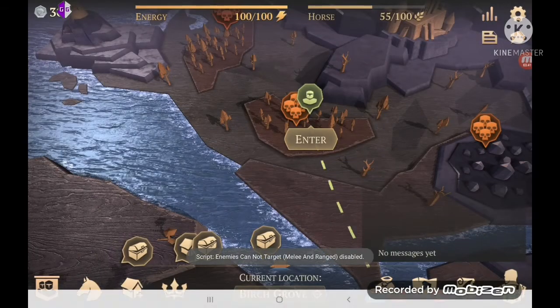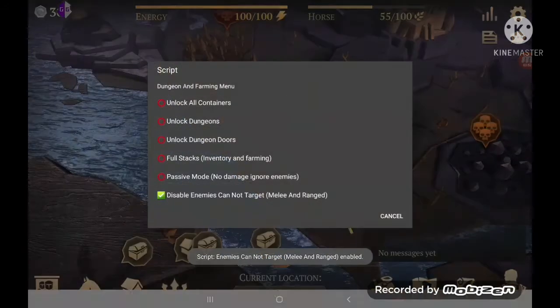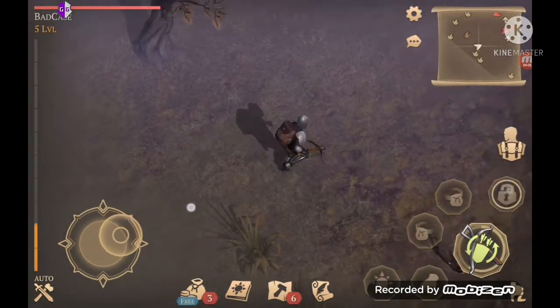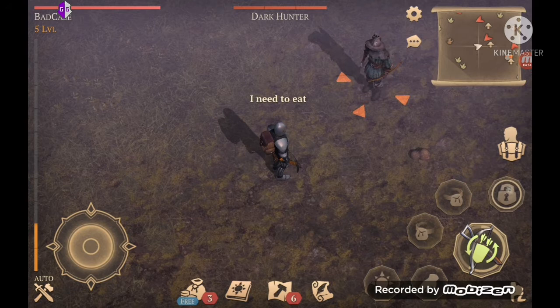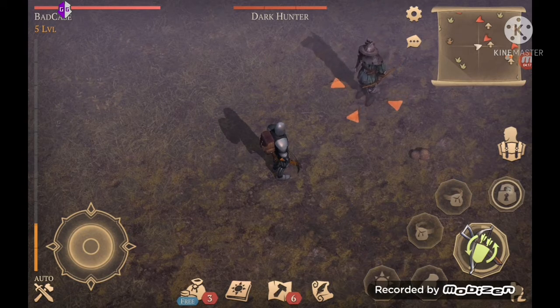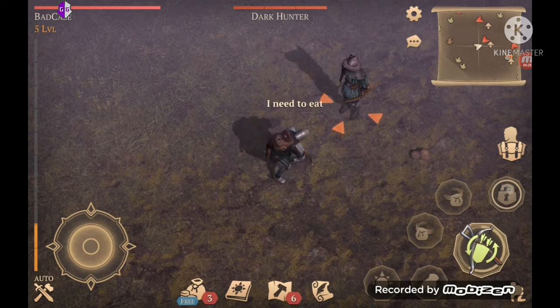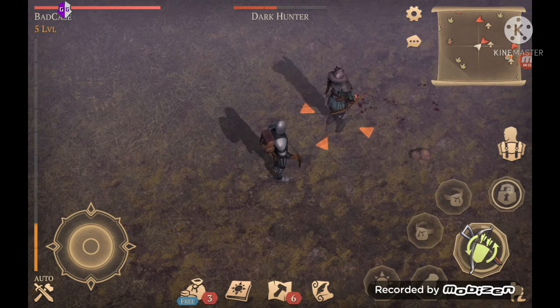Go to dungeon and farming. Enemies cannot target — there's this and there's also passive mode; they're a little different. This one is the one you want if you want to be able to kill enemies while farming. They won't be able to target you with ranged or melee attacks, but if they have an area of effect attack like some bosses, they can still kill you, so don't get too close. Right now I've got the regular crossbow — takes a second to reload, doesn't hit super hard.